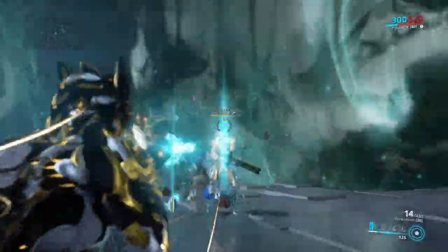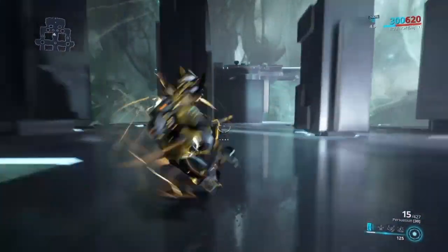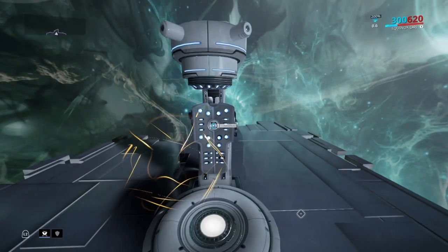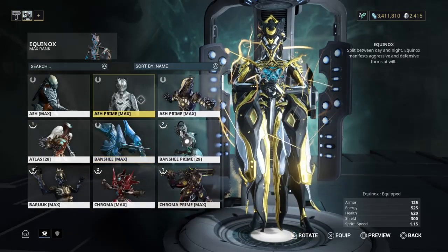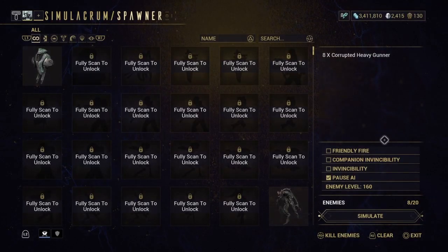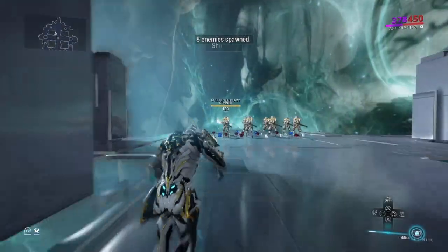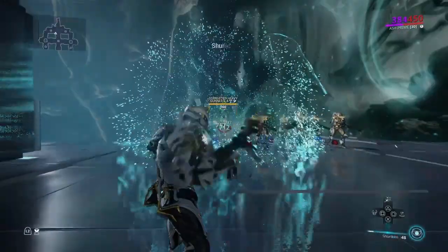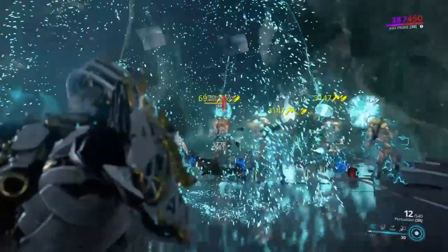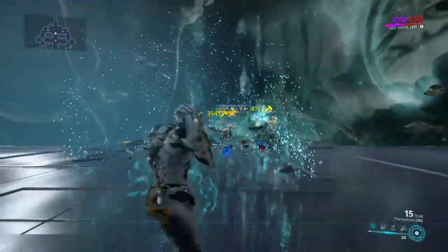I'm not using Ash - everybody that whines about me using Ash at the start of my videos can now relax because I'm using Equinox, just because I bought this skin so I've got to show it off somehow. I can go on to Ash after. I'm going to show off this build for every frame because this is an achievable build everybody can go and get, and then I'll show off my other two builds at the end. I'm not going to sit and read all the stats to save time.